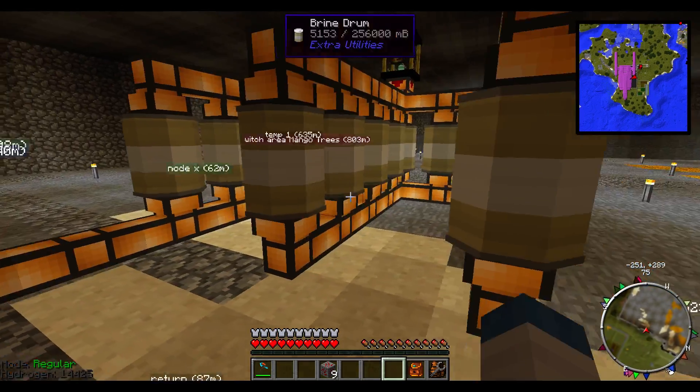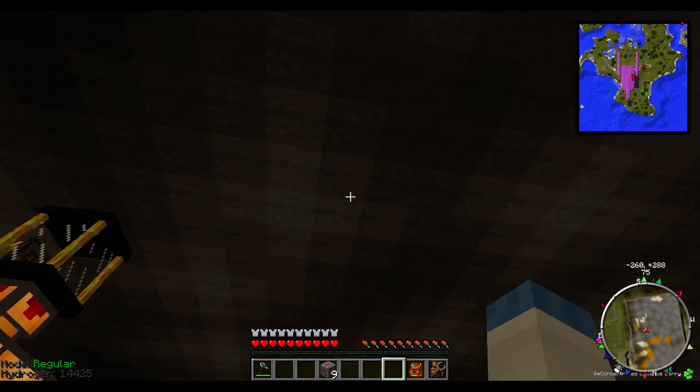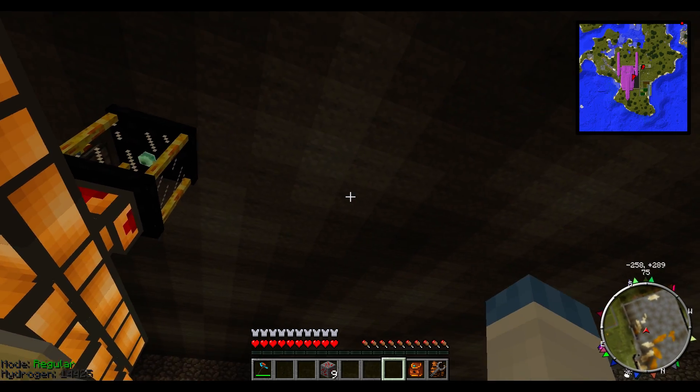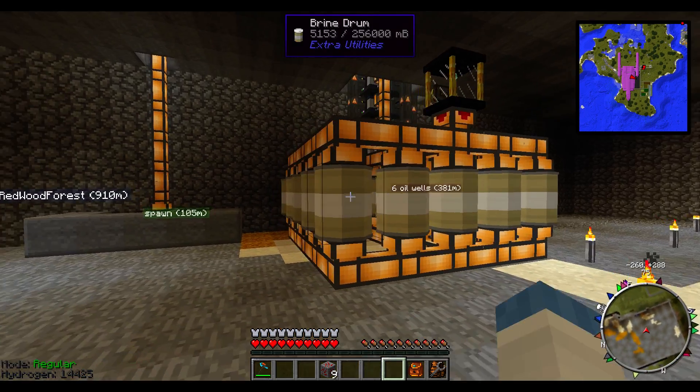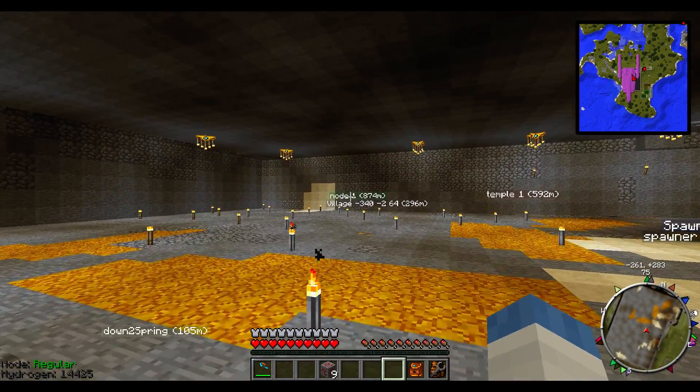Mekanism requires brine for this, and you have to build these really tall 18-block superstructures — multi-block structures — in order to turn water into brine. And you have to build them out in the desert, so I built it over there at my village.